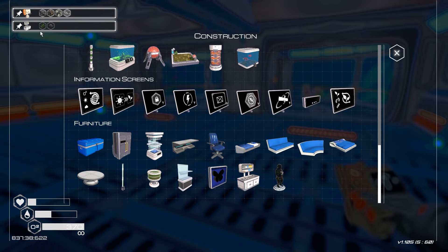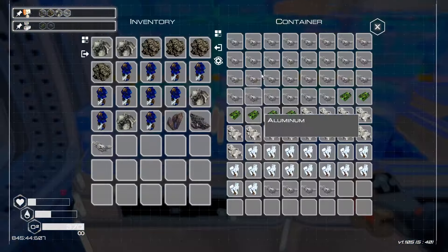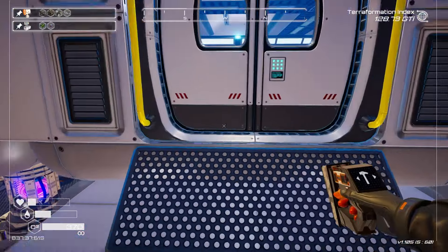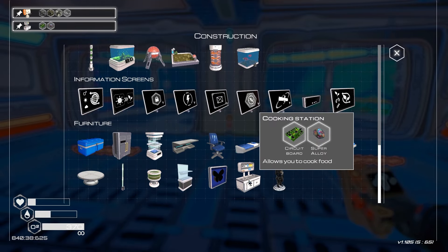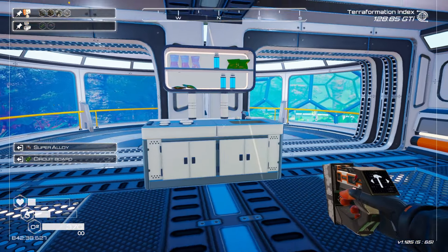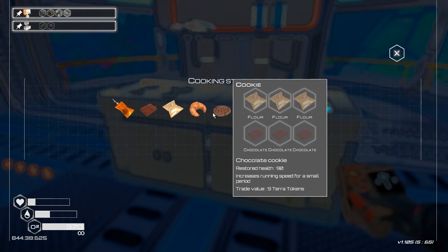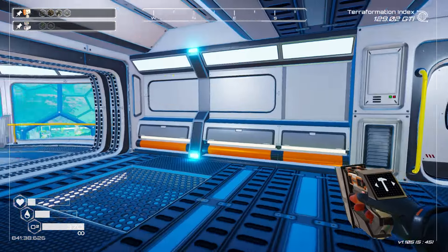First and foremost, let's check to see what it takes to build that cooking station. We need an electronic, which we do have, and we're going to have to go out and find some more. And we're going to need one super alloy. The best spot I think is to put it right here. There we go, yes, oh that looks sweet. Craft - look at all that good food. Oh yes, flour, cookies and stuff like that.